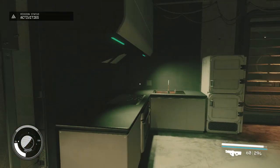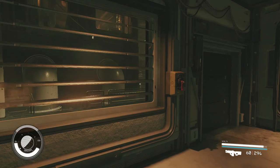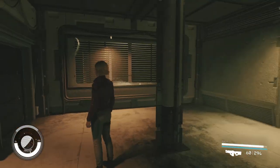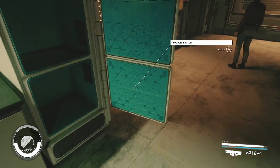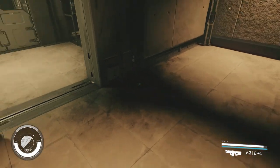I recommend doing the UC faction questline because it's really beneficial. If you want to buy the apartment, you can find it down in the Well of New Atlantis. Here's what it looks like — there's not a ton of room in here to build, but it was only $30,000.